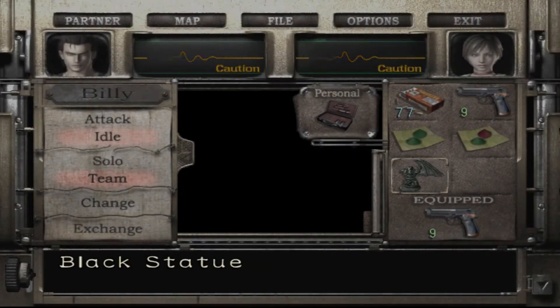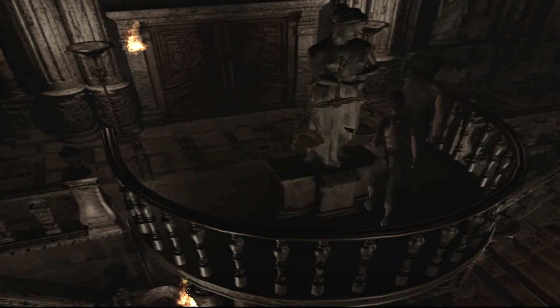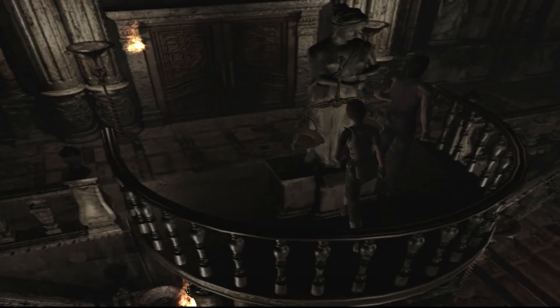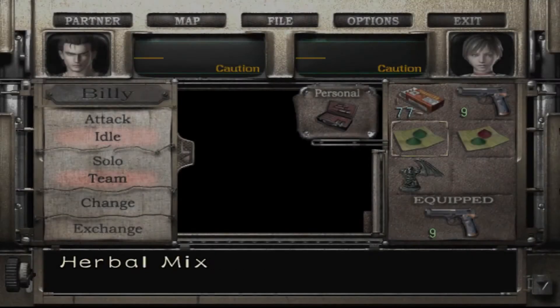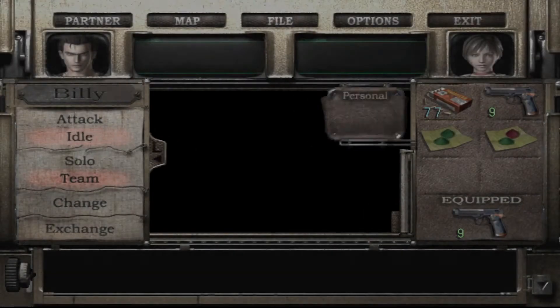What's that thing you got, Rebecca? Black statue. I'm going to assume that maybe we can put this here on the scales.